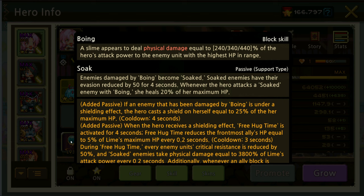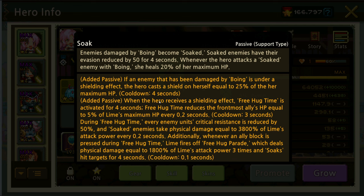All right, let's have a look at the block skill and the passive skill. Boing is the block skill — a slime appears to deal physical damage equal to 240/340/440% of the hero's attack power to the enemy unit with the highest HP in range. And Soak is the passive arms block, support type, single skill. Enemies damaged by Boing become Soaked, so their evasion is reduced by 50% for four seconds.